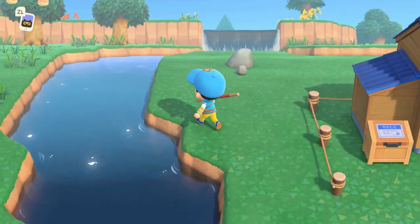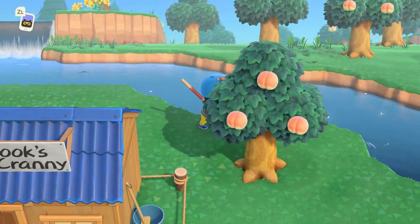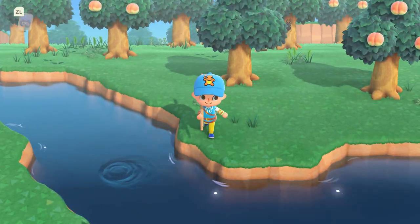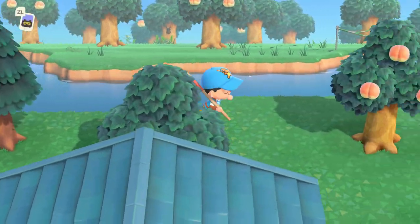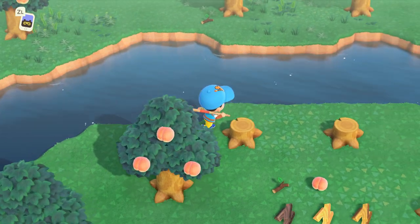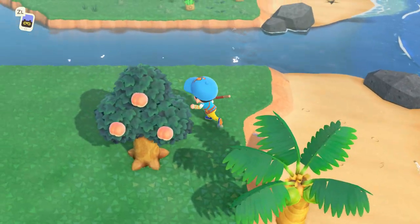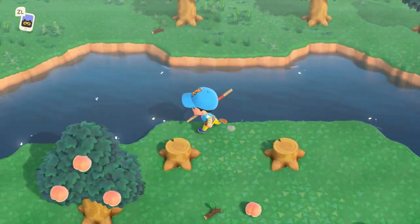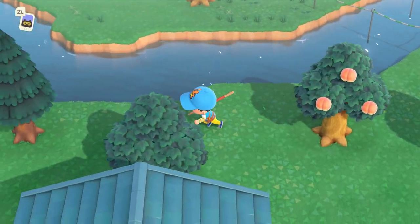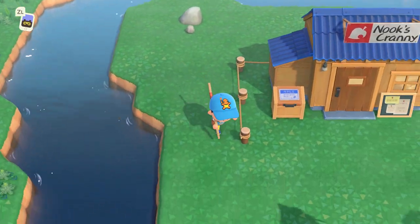Depending on what type of fish you are looking for, there are two easy ways to spawn that fish. The first is obviously going to be running up and down the area you're searching in. You'll be able to tell which shadow you're after. If it's not the shadow of the fish you're trying to catch, you scare that fish off by sprinting at it, or throwing in your fishing line and failing the catch to get rid of it, then moving away and coming back so a new shadow spawns, continuing until the right size appears.